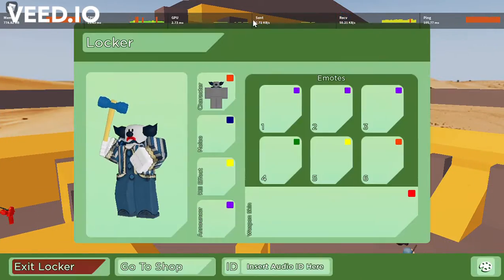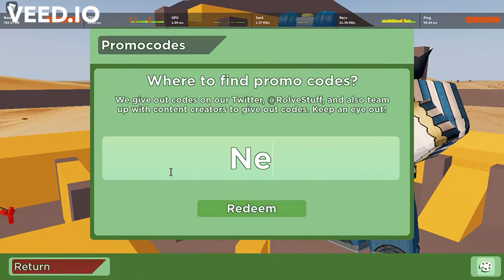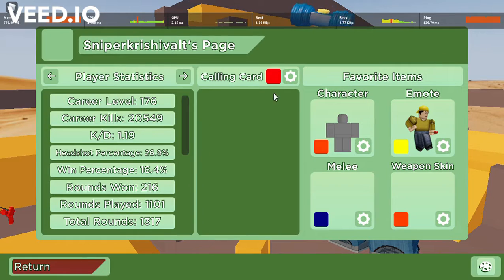Hello guys, welcome back to another video. In this video I'm going to be showing you the new code in Arsenal. It's called Nexus Unloaded. If you redeem that and go into your career page, you should get the Nexus Unloaded calling card.